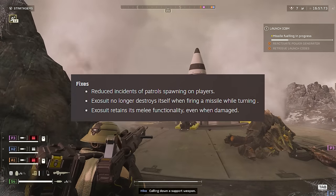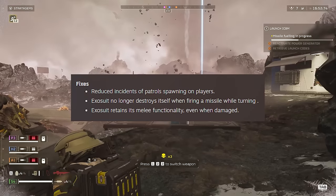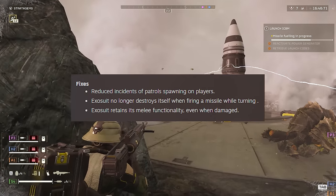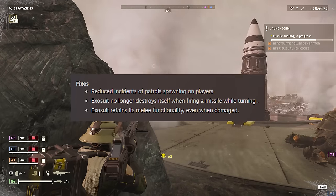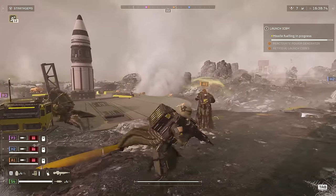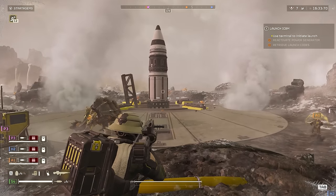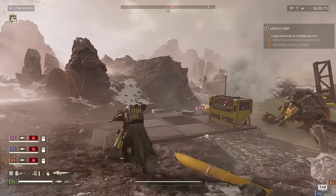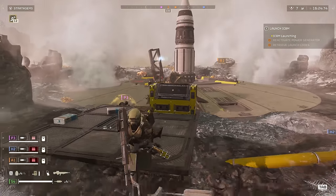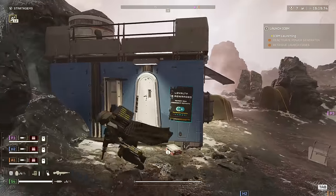This is about balance to the mech and spawns of enemies. They have reduced the incidence of patrols spawning on players. This is great because it is super immersion breaking when you're just running around and a squad of like 20 bots just appears on top of you. It is so jarring. If the bots had some sort of teleportation mechanic, fair enough, but they don't. The Terminids do this as well but it's not as bad, because generally Terminids are most of the time spawning out of breaches.